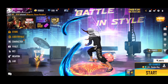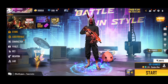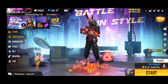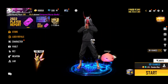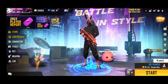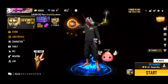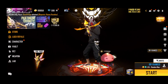Hi guys, I will be talking about this. At the beginning, we have a rate up event and we have a gun skin at the event. We have to tell the different diamonds and spend a few diamonds. There is a link in the description box. We will see all the details in this video.